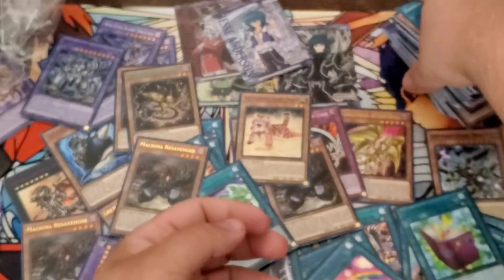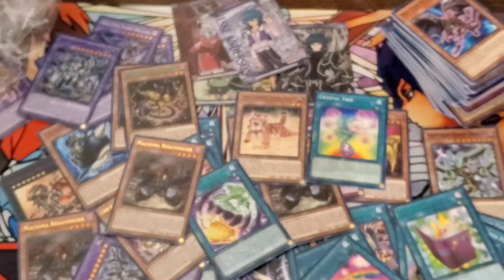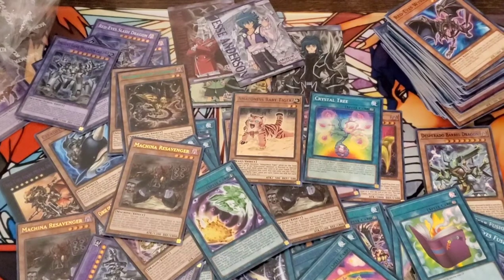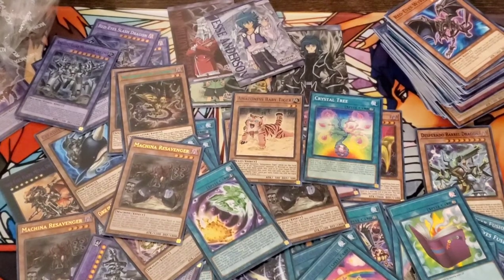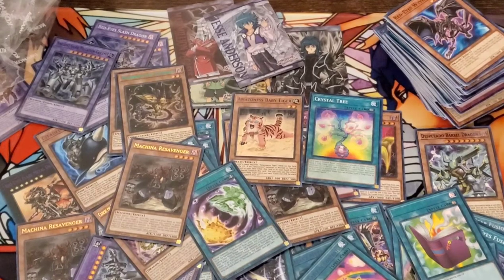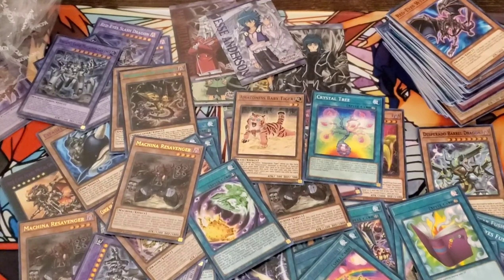Well everyone, that was Legendary Duelist Season 1. I hope you all enjoyed our opening of these 12 boxes. If you liked the video, just leave a like, comment down below, and subscribe — maybe we'll be doing more of these openings soon, and some deck lists. And hopefully we'll show some battles between our decks once they're finished too. We're Solemn's Law Book of Yu-Gi-Oh, and we hope to see you again soon. Thank you.